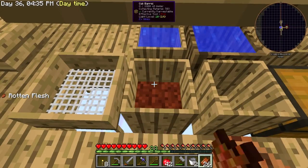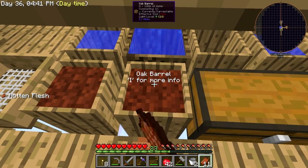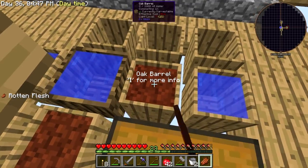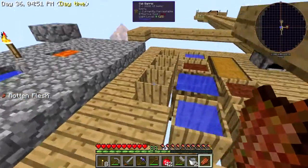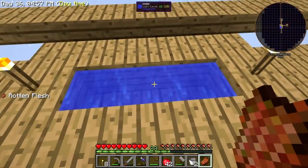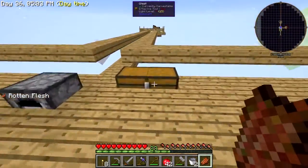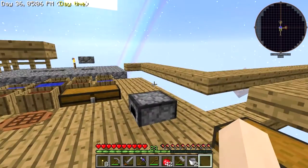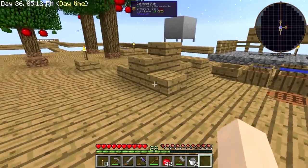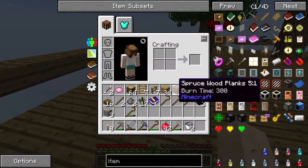Apparently you can compost rotten flesh — how cool is that! Someone suggested making another bin for compost, so there's another bin. Also, my brain wouldn't work, so I've emptied some of these and just made an infinite water source over here. It's a lot easier.